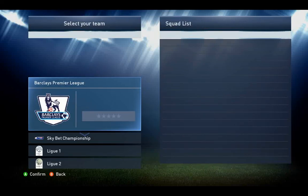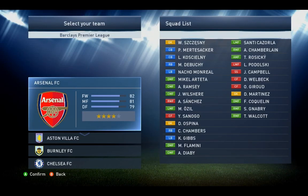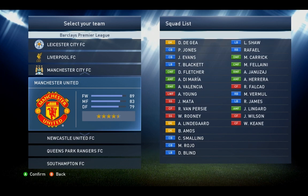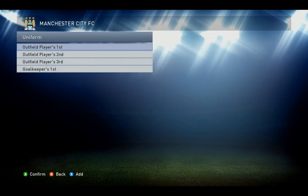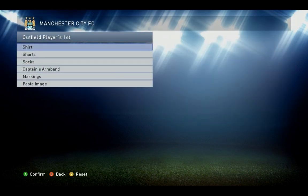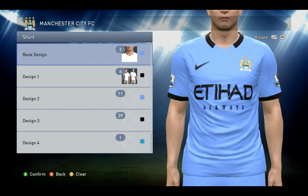Welcome back everyone to another tutorial video. In this video we are going to take a look at the kits of Manchester City FC. We are starting off of course with the home kit. For the shirt, base design number two, blue.